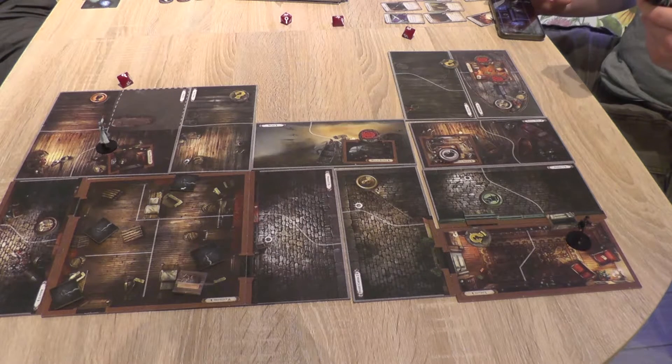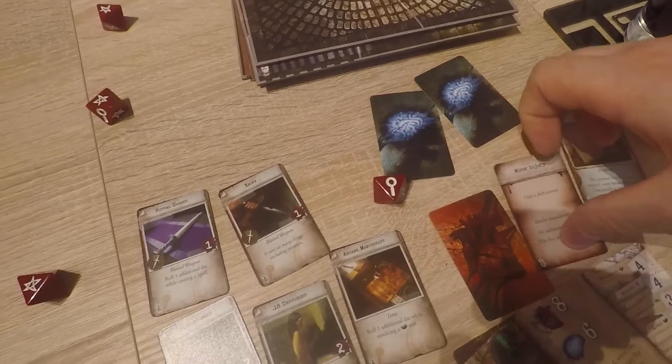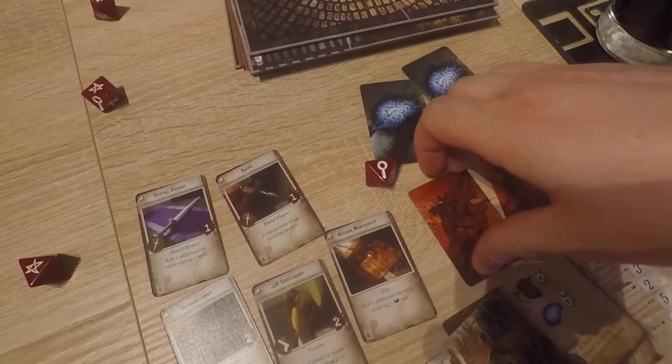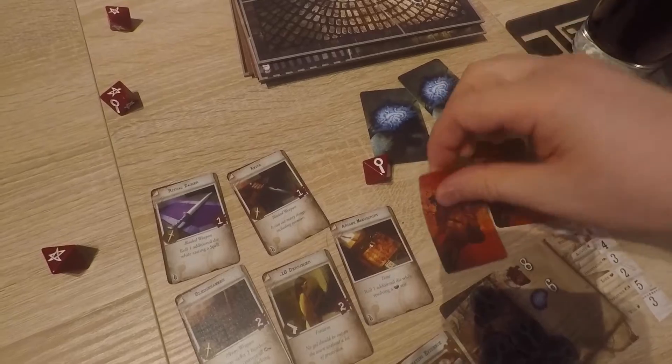You are weary to the bone and your strength is now ebbing. Each investigator flips two damage face up. I have no damage — good for you, I have two. Minor injury, only a flesh wound — flip it back down. Minor injury, only a flesh wound — flip it back down. Thank you, Truffle.